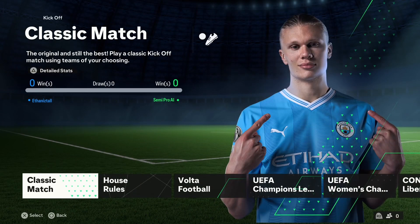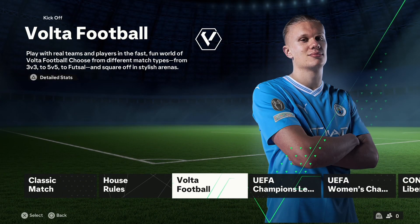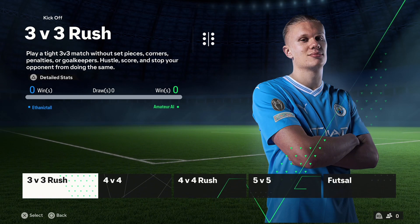Start off, go on kickoff. Go to Volta, single player, then 3-3 Rush.